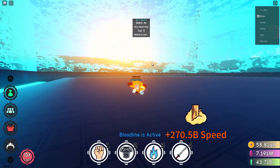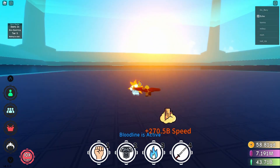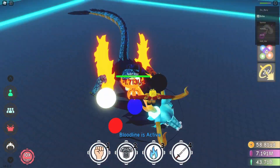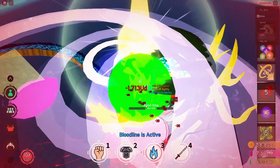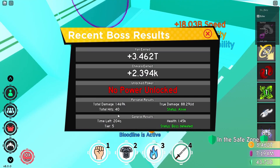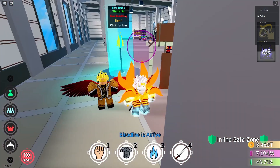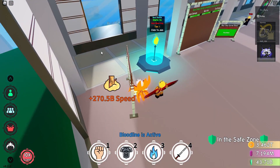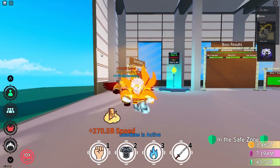Now we got Kaido for dimension 3. These blue picks really look sick on this dimension. Oh, same timing as the previous dimension — not bad. I forgot what power does that. Anyways, let's move on to dimension 4.